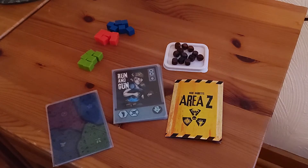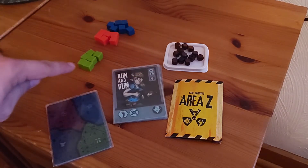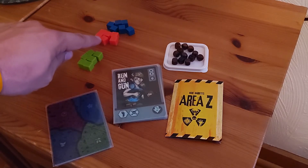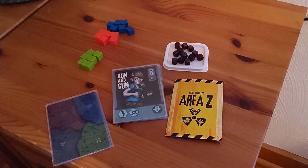The only downside is that you need 12 zombie tokens and then three colors — preferably green, reddish, and blue — and you need six each of those. So you might have to scavenge some parts from other games or just buy some cubes. You can get some of those containers off the internet.